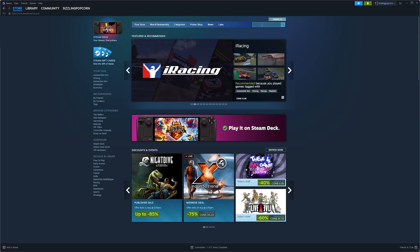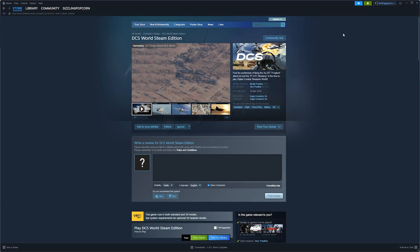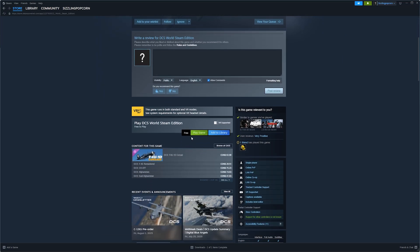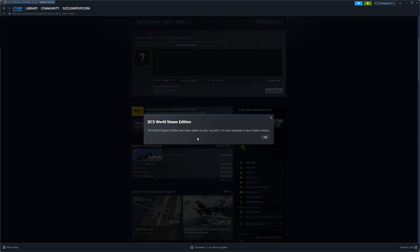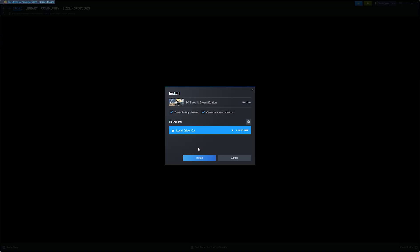Steam is still a valid option, especially if you want to keep all your games in one place. Just search for DCS World Steam Edition and install it like any other game. But keep in mind: you won't get the 50% first-time discount, there's no access to the free trial system, no miles or loyalty rewards, and sales might be delayed or shorter. The sim itself is identical — same performance, same multiplayer — but the ecosystem is more limited on Steam.